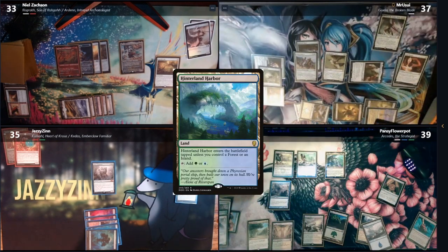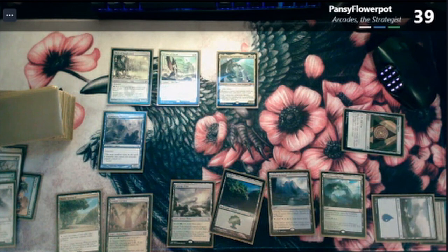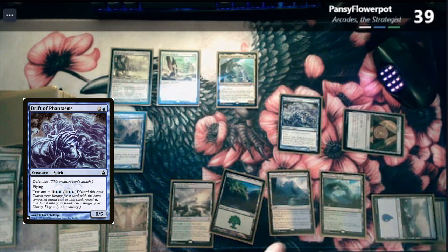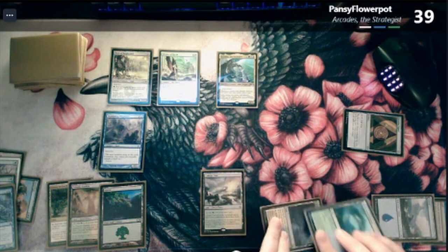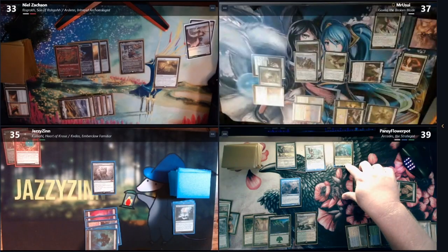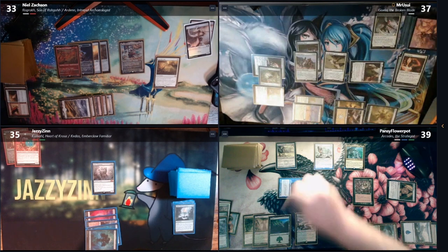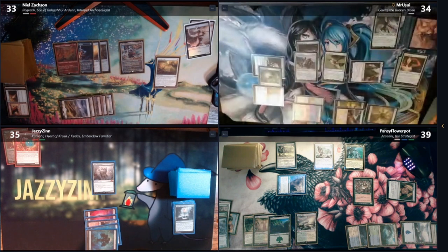We're going to grab Elesh Norn. Play a Hinterland Harbor untapped because I control a Forest and an Island. White, blue, blue to transmute my Drift of Phantasms and search for something CMC three. Grab an Eerie Interlude. Now we'll play a Mind Drellis, draw a card. We'll send Arcadis at Matt and an 0-5 at Casey. Take another three Arcadis damage. I will block with Roger — yeah, it's protected from blue, we're not doing anything. That is my turn.